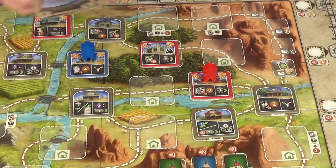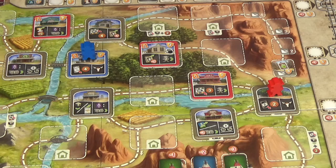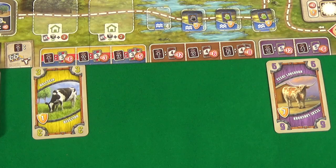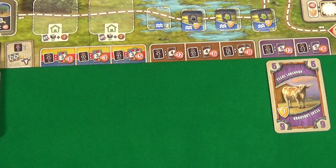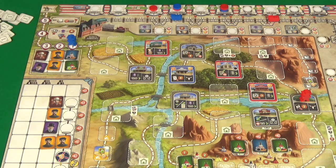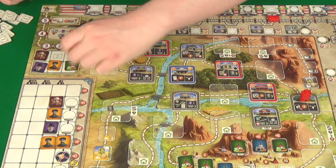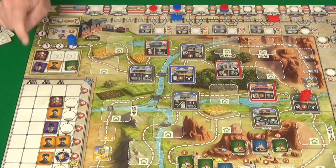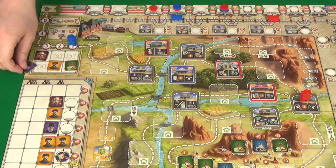I go one, two, three — going here means losing two dollars to the bank — and then discard a Guernsey to get four dollars and visit the cattle market, spending three dollars for a Holstein. I draw my hand back up to five. Rogue goes one, discards two Jerseys getting three dollars, then moves one, discards a Black Angus for two dollars, and visits the cattle market. With just eight dollars and one cowboy, all she can afford is a Holstein for six dollars, then draws back up.